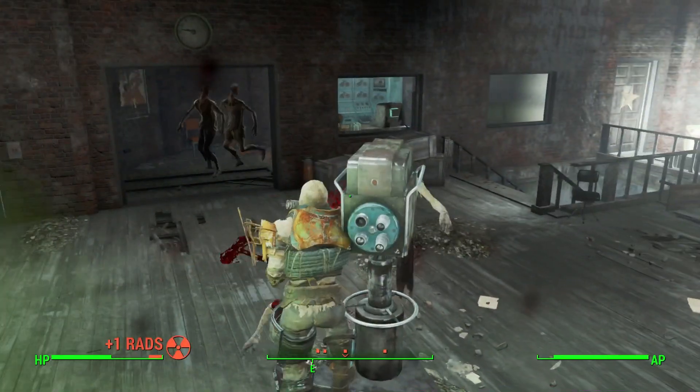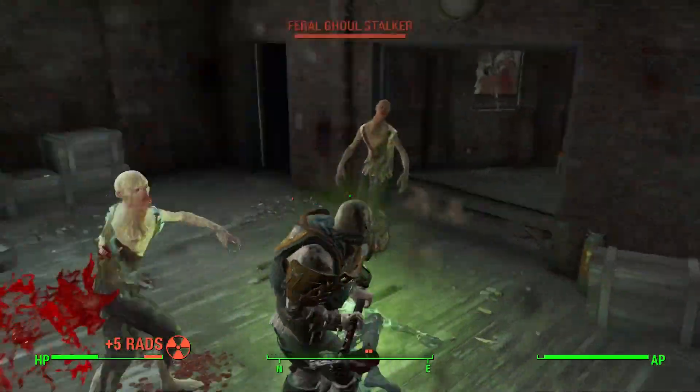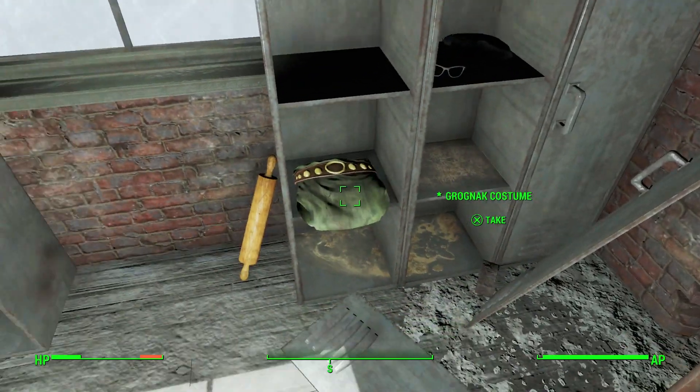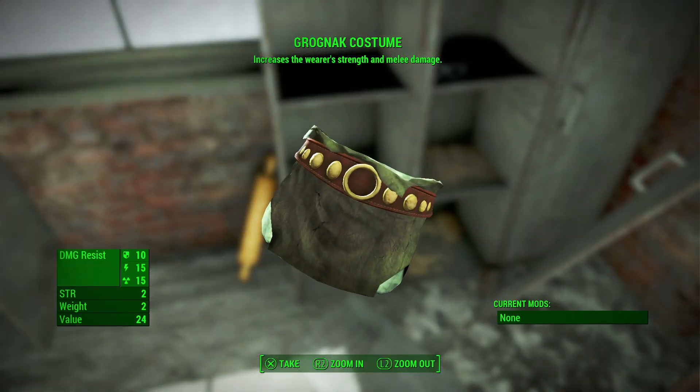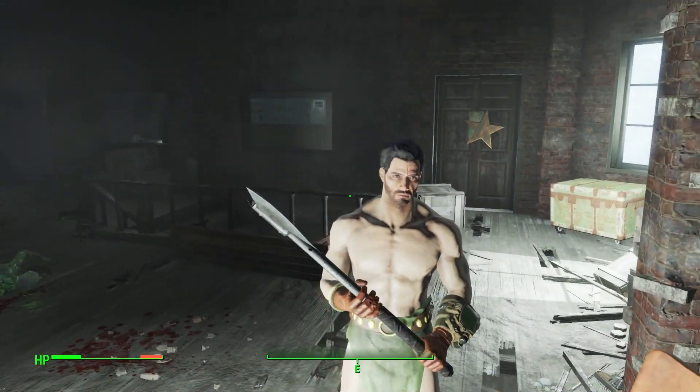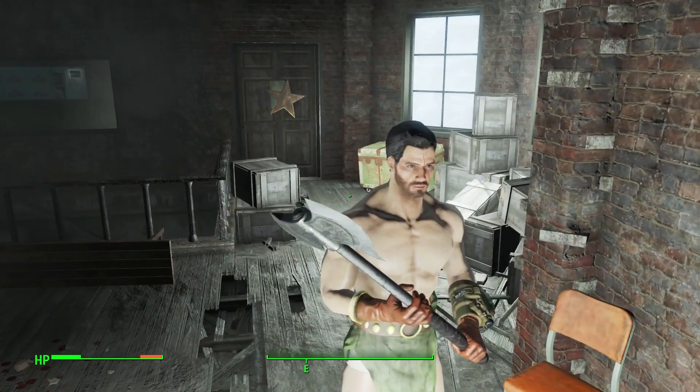It is medium speed, so it's a lot faster than, say, a super sledge. After fighting your way to the top of the comic book store, you're gonna find Grognak's Armor. This is an incredibly good piece of armor — while it may look a bit wacky and doesn't fit all characters, it will add two to your Strength and make your melee damage simply do more.